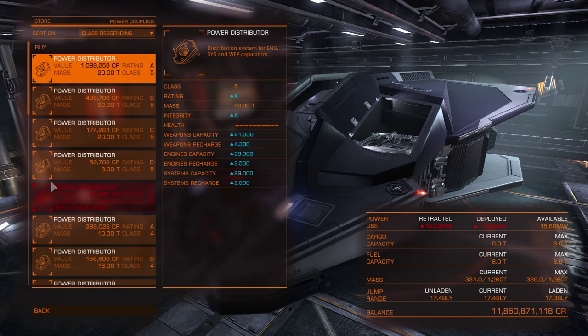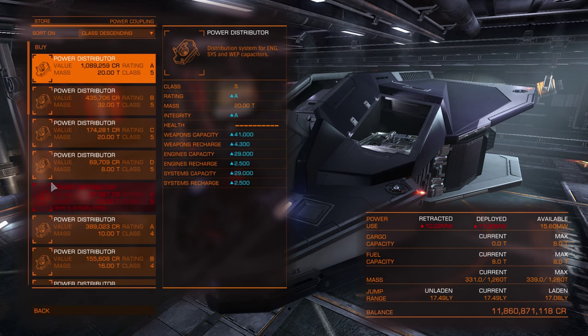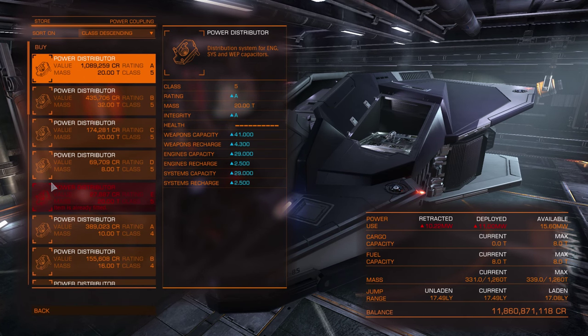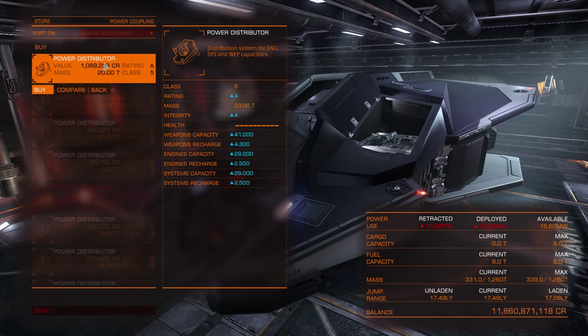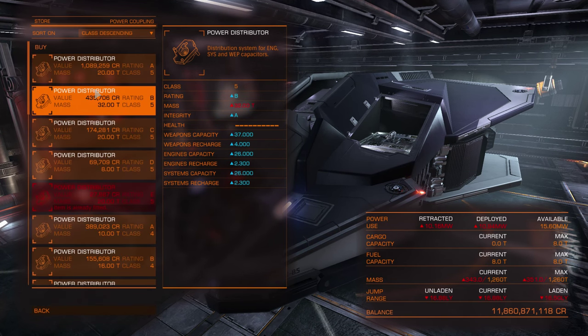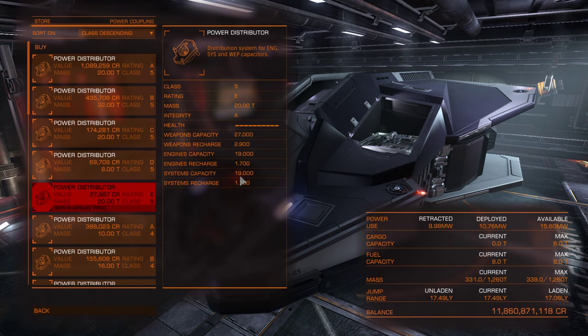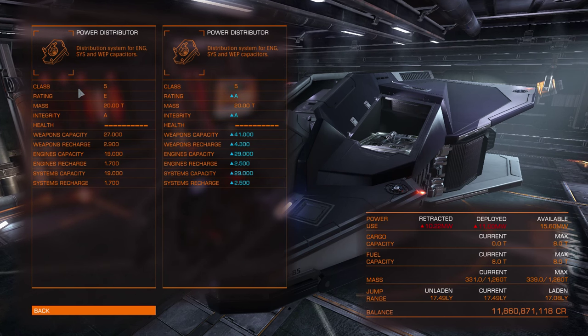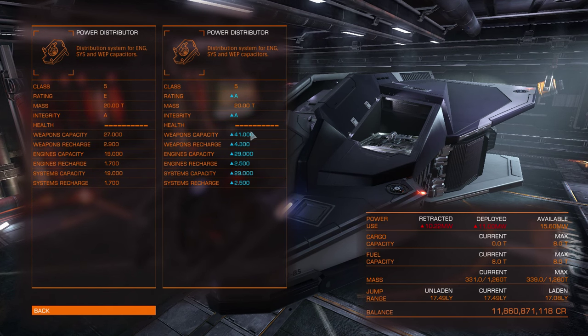The power distributor is the most important thing if you are fighting, because it gives your weapons a bigger weapon capacitor so you can cool them faster and shoot for longer. Always, if you are a fighter, go for the best you can afford — especially if you use weapons that generate a lot of heat. Weapon capacity, engines capacity, and systems capacity all increase with better ratings. Weapon capacitor increased by 14, engines by 10, systems also by 10 — weapon capacity is very important for fighter ships. Engine capacitor is useful if you plan on boosting often.